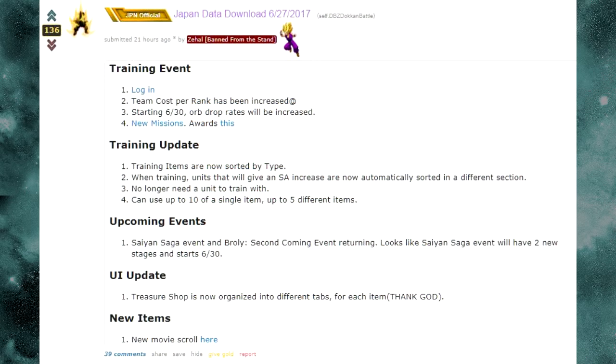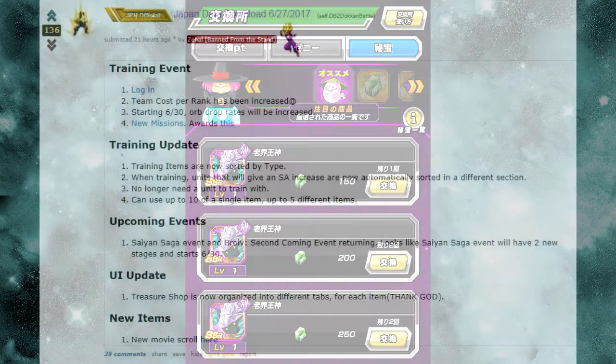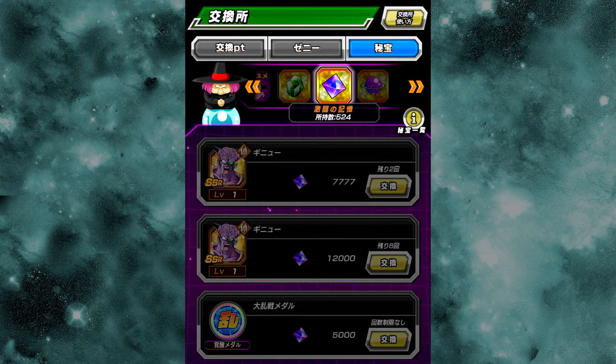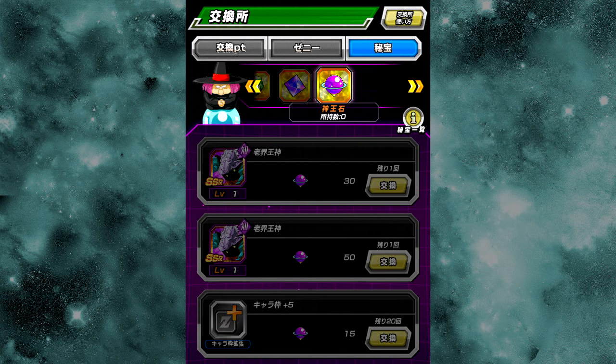Anyway, enough about that. Upcoming events: the Saiyan Saga event and Broly Second Coming event are returning. The Saiyan Saga event will have two new stages added and starts on June 30th. Also, the Baba Treasure Shop has had a UI update. Under the treasure section you can now choose between Baba Treasures, incredible gems from Dokkan Battlefield, and other new items — and when GT events come out with different medals, each will have its own section so you don't have to scroll endlessly. I really hope this comes to Global soon.